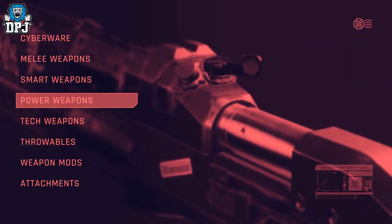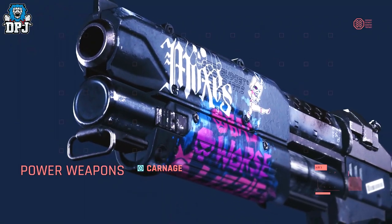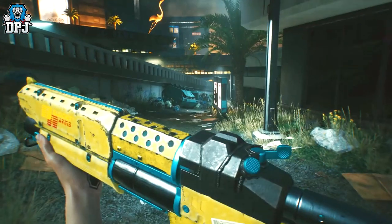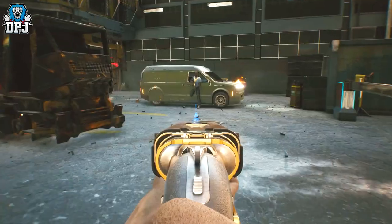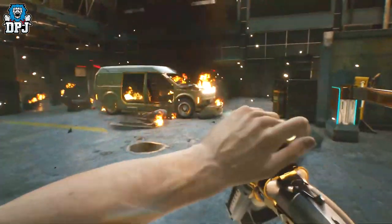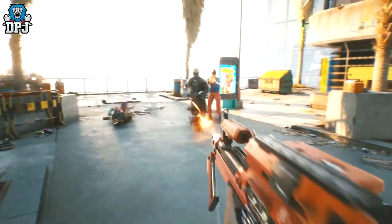Power weapons are conventional guns in the sense that they use traditional ammo, calibers and cartridges. This category includes a wide variety of weapons including polymer one-shots, which are revolvers, SMGs, machine guns, shotguns and pistols. A high rate of fire accompanied by high recoil is a feature of most power weapons.